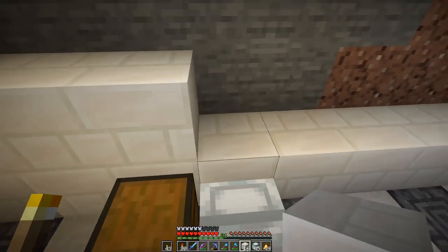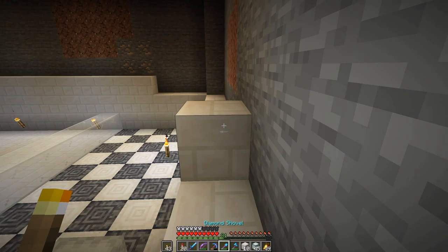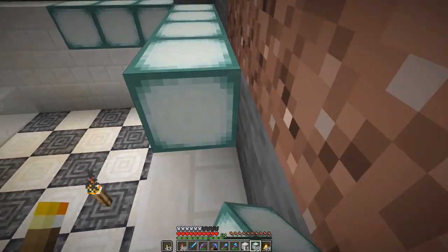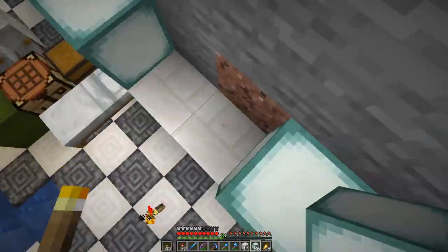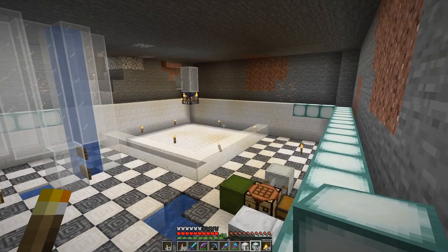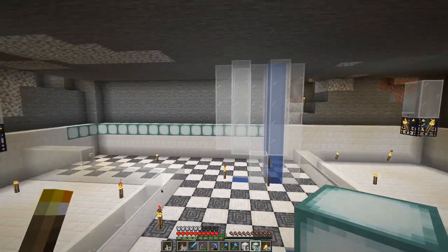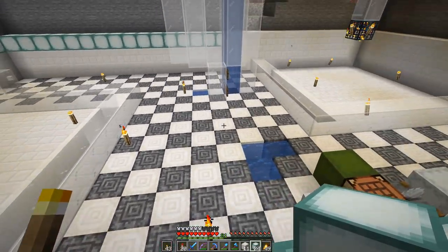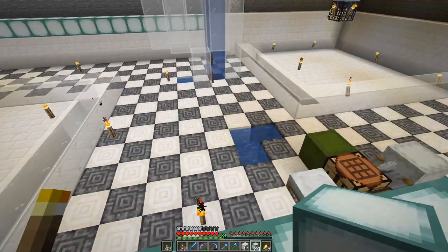Here on the back wall we will have a nether portal, which will become a bit more useful when I sort all the nether transportation out — something I have not done yet, but that's another project down the line. I think with the sea lanterns around here that should give sufficient lighting for the metal so that we can see, and when we're standing here nothing will spawn close to us.